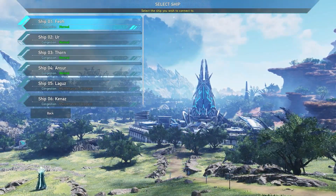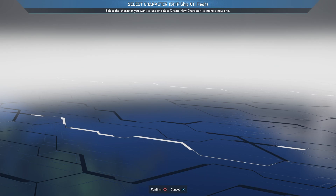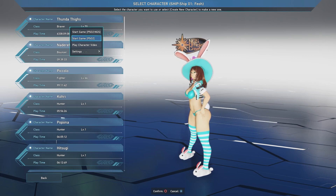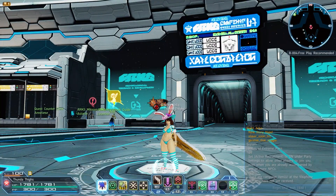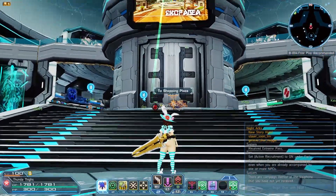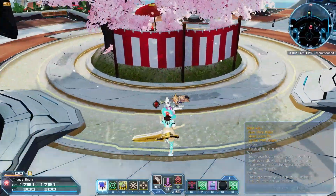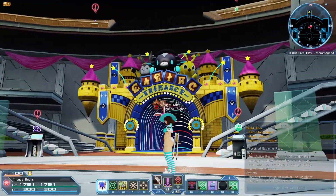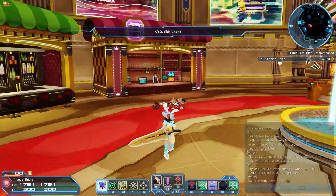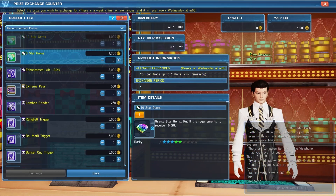Alternatively, another way to get to base PSO2 is from the character selection screen. Once you select your ship, it takes you to the character select screen. When you select your character, you have an option for PSO2 NGS or an option for base PSO2. Upon logging into base PSO2, it's going to put you in the middle of the arc ship lobby. If you turn around, you should be facing an elevator that takes you to the shopping plaza. Go in, hit the button, jump down, and if you turn directly around, you'll be facing the casino entrance. Once inside the casino, run over to the left where there's a prize attendant. Towards the bottom, they have exchange for limited exchange prizes, and you can exchange for star gems here.